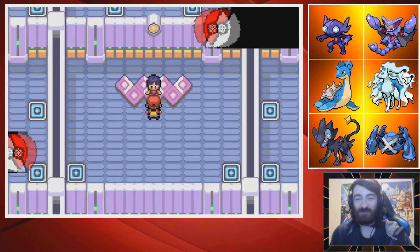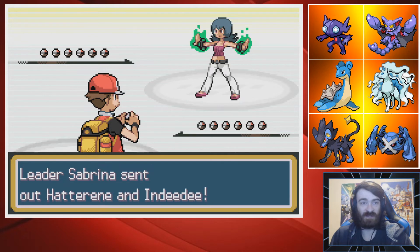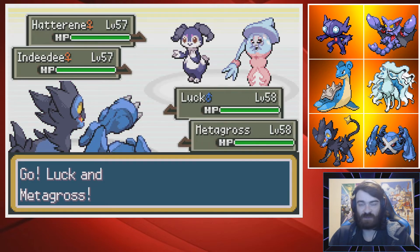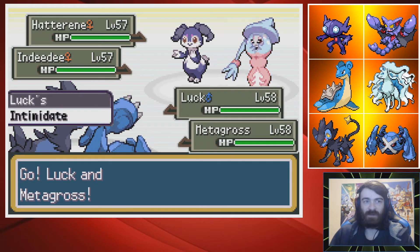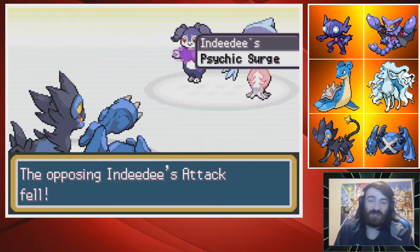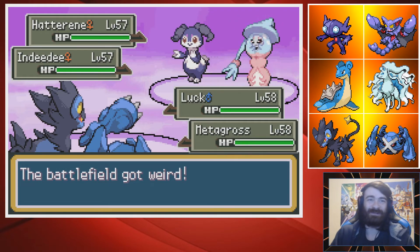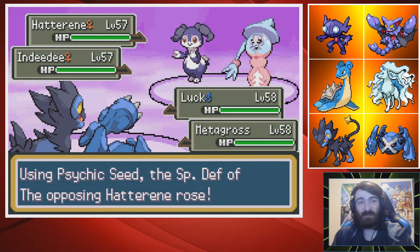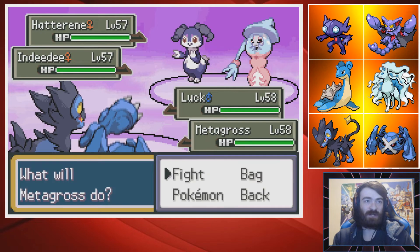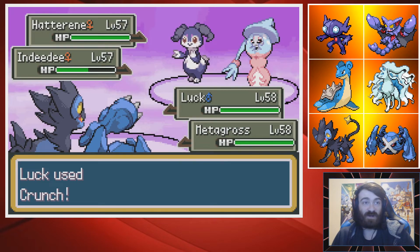I'm really hoping Metagross can absolutely carry me. If we can just stop the Trick Room from getting set up in the first place, it makes our lives so much easier — a Trick Room team that can't set up Trick Room just gets screwed over because they're slower than all your Pokemon. Ideally there wouldn't be the Psychic Terrain either, because it stops me from Taunting the Hatterene, which would have been such a good strategy. The plan: Crunch with Luxray and Meteor Mash Hatterene with Metagross.